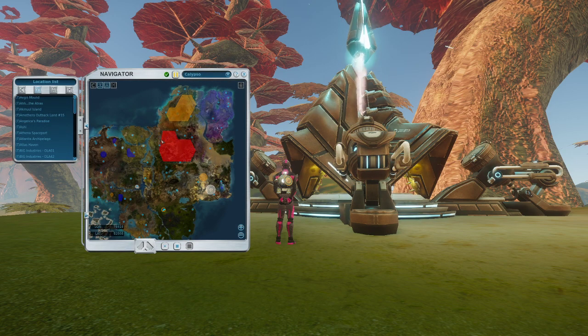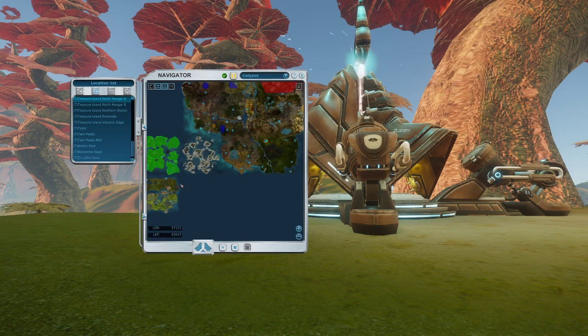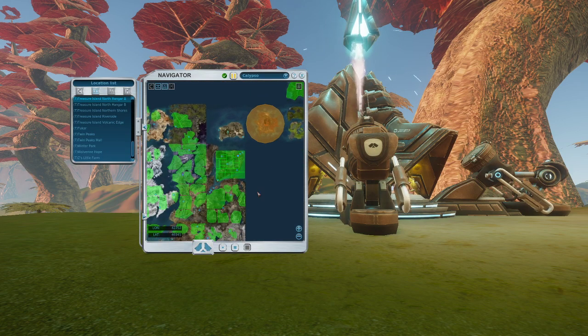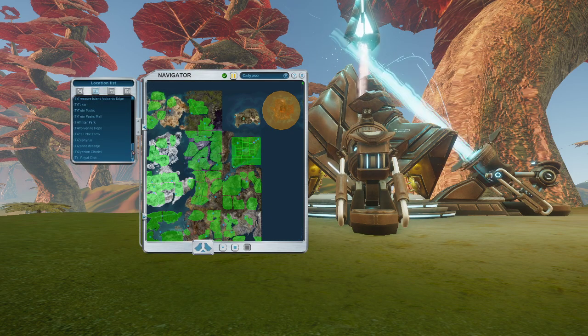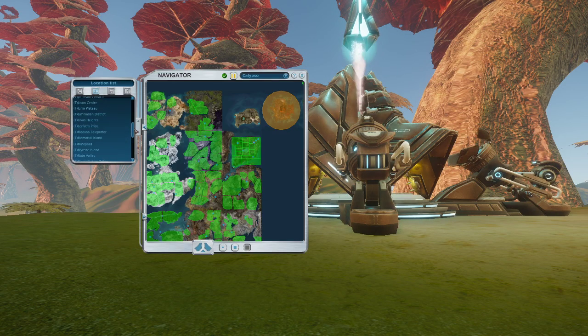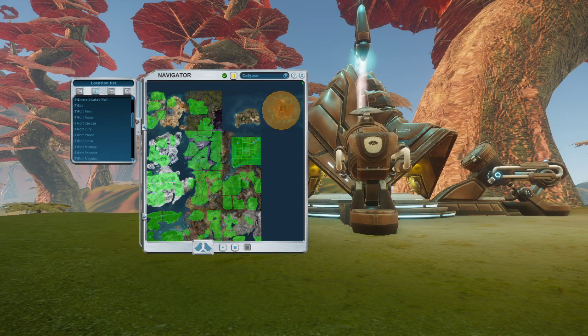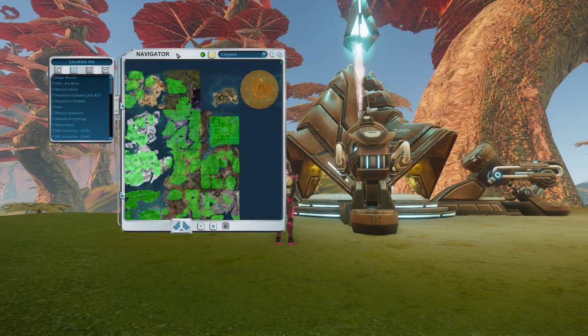It works for every map and every planet. As you can see there are so many of them — I think on Calypso alone there are over 120 teleporters. They might look different in different places.